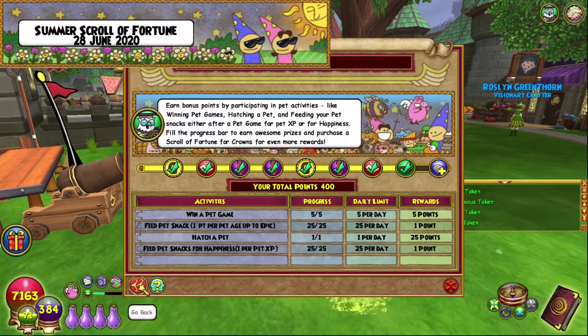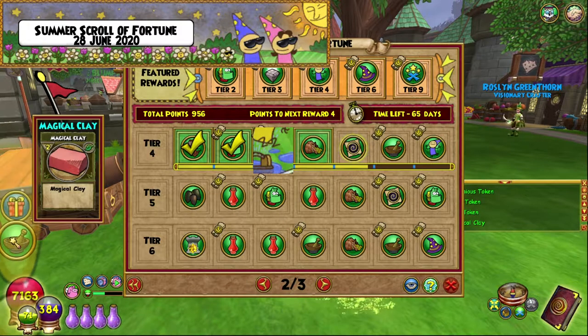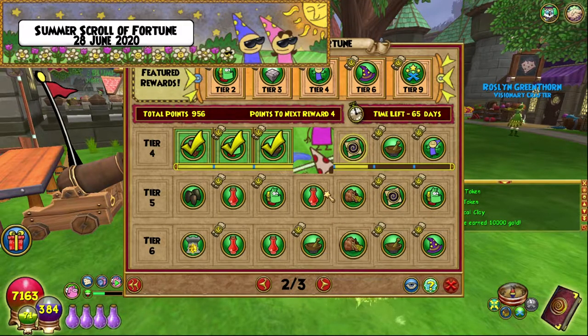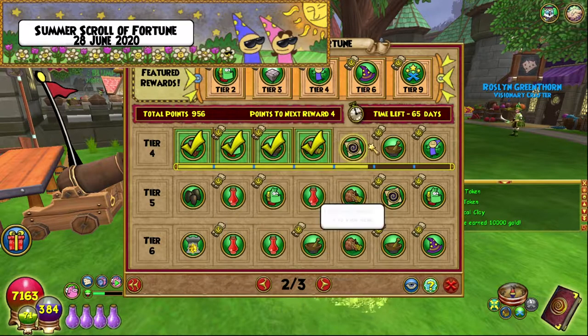Maybe we'll get a Hamster — who knows. Also in the Scroll of Fortune, we have now collected some Magical Clay, probably more than one. Five Magical Clay it was. And 10,000 Gold, which is great. And we're nearly at another 30 Spellaments, so that's cool.